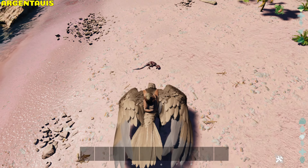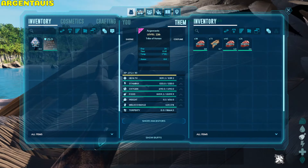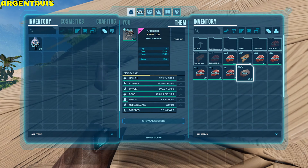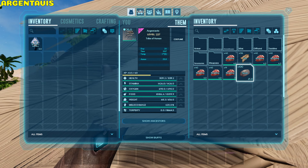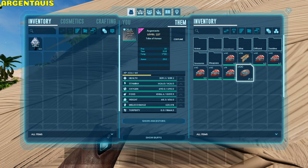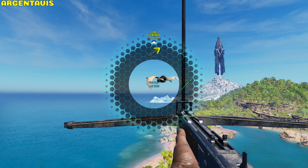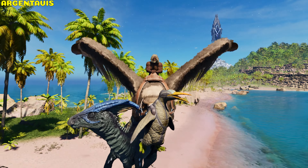Argentavis. Every time the Argy eats a corpse, it gains a rapid regeneration buff to health and stamina for 20 seconds. Adding an Argy saddle changes its inventory into a smithy to craft and repair items. It has a 50% weight reduction on black pearls, crystal, metal, metal ingots, obsidian, organic polymer, polymer, and stone. It can also be grapple-hooked, making mid-air tasks easier such as solo taming a Quetzal. Not only can it pick up creatures with its claws, but also with its beak.